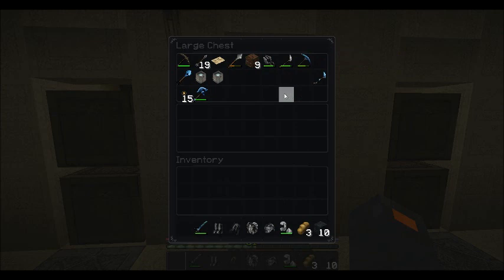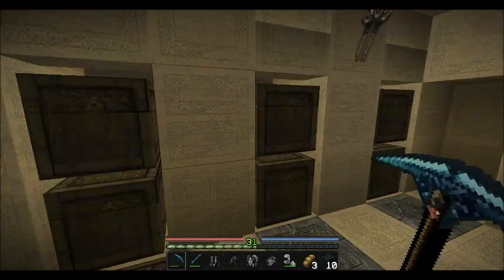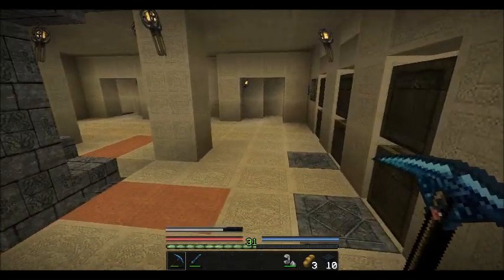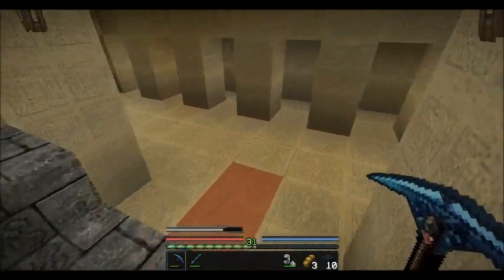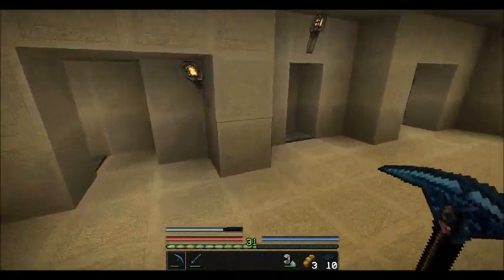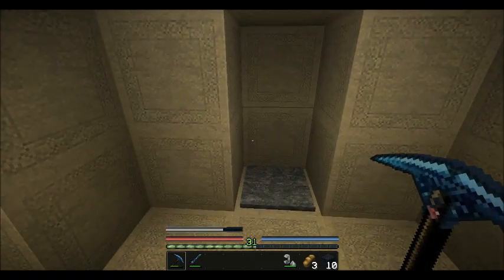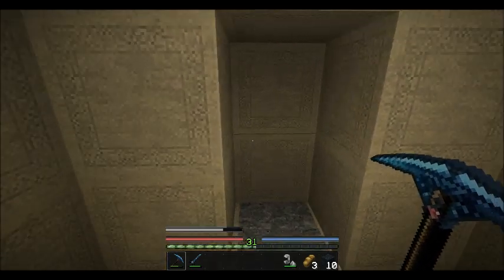For my vault-style build — if anyone has seen that video — I require three things. One of them is stone bricks, which I can easily get through mining. The second one is wool from sheep, and that's a little bit of a problem that I'll tackle.